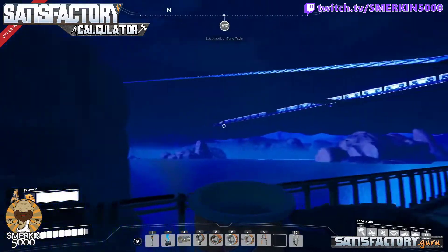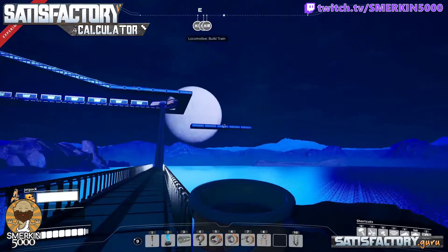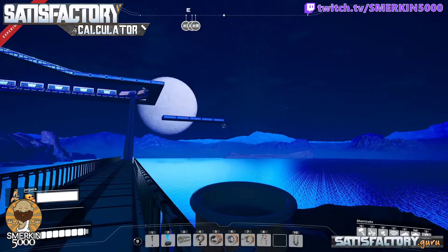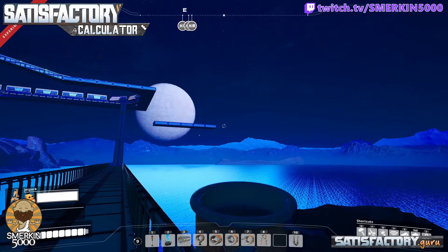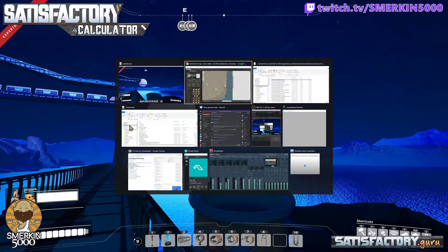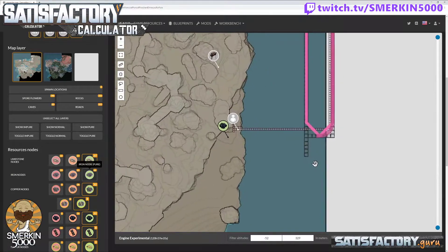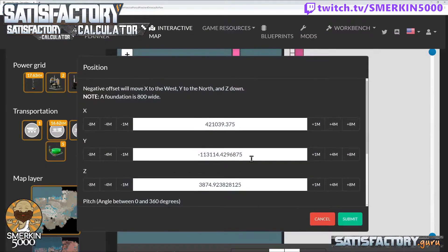These foundations here are the ones that are lined up — we brought them all the way across, so they're actually grid aligned to the main base. That's good. Overall they should be north, south, east, and west. We're going to look in the calculator to find out if that is the case. Here is the save file — these are the foundations I was talking about. How do I know if they're grid aligned, if they're north/south/east/west?